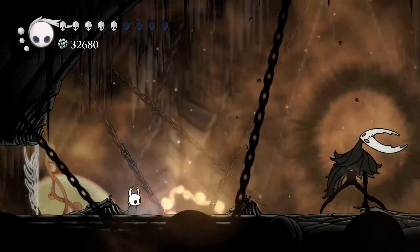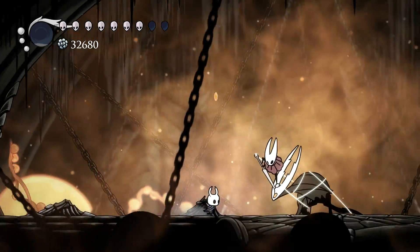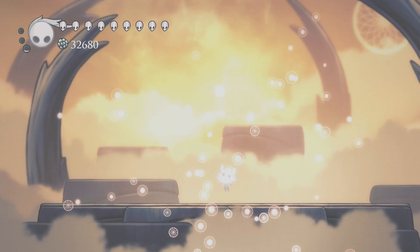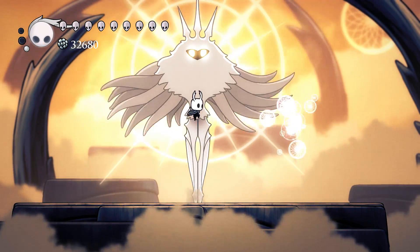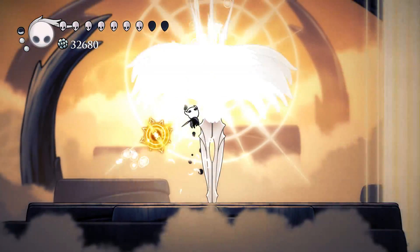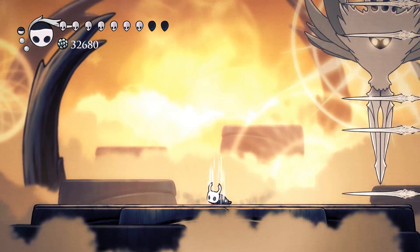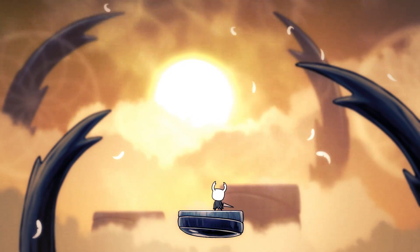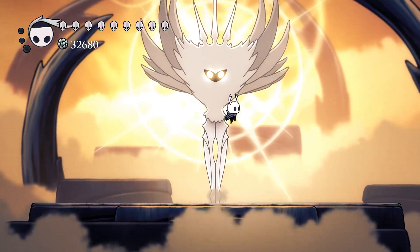A couple of special notes about the Radiance: we will always have to fight the Hollow Knight and get her to phase four to reach her. Fighting the Radiance is always a two-boss fight, kind of. Our health always resets to full when we enter the Dream Realm, so we don't have to be super safe when fighting the Hollow Knight. We can fight the Radiance multiple times — defeating her doesn't end our game or start a new game plus, so we are free to continue exploring and collect more items. The first time we fight the Radiance, and every first time after loading a save file, we will need to challenge her. Subsequent attempts without loading a save file don't require challenging her — we just get right to the fight.